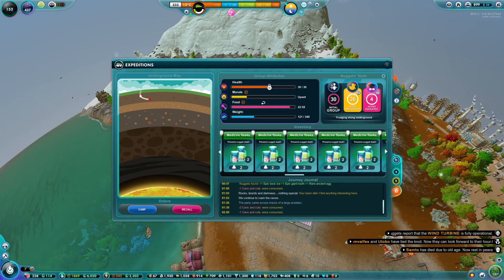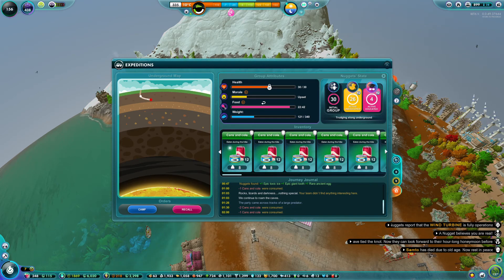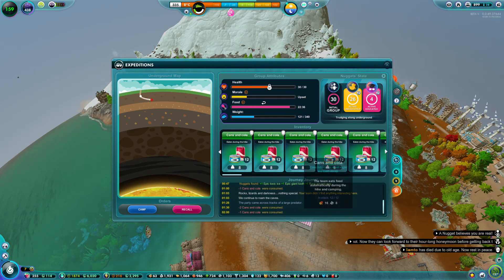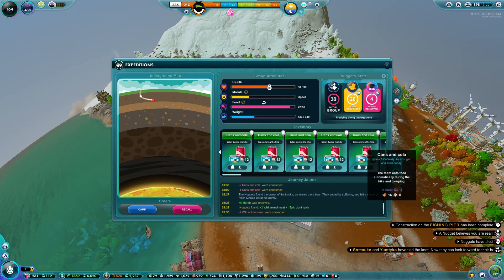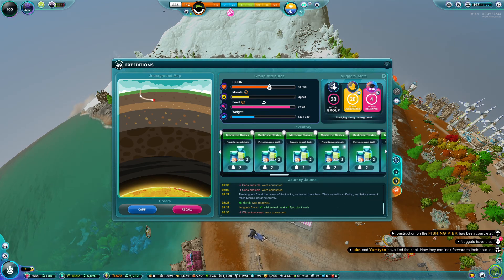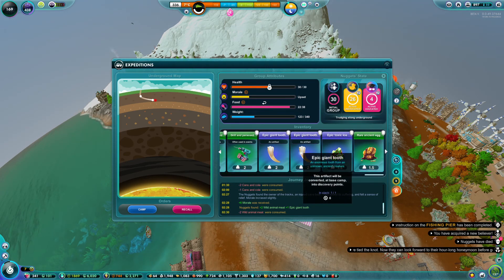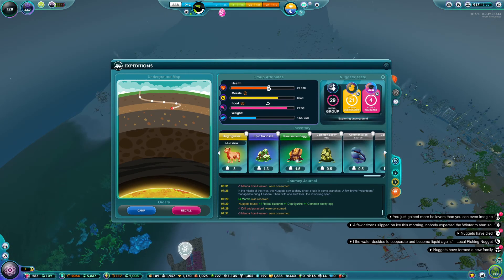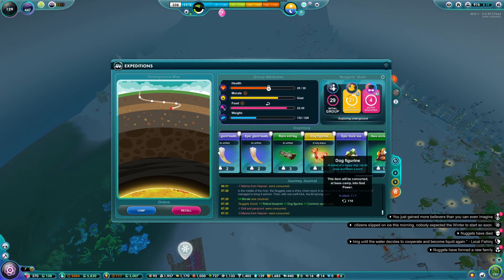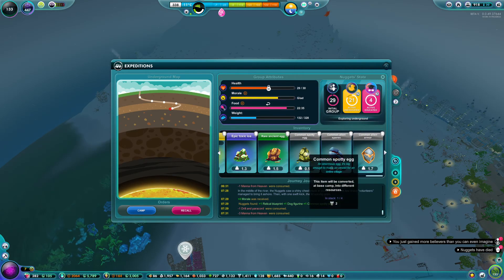Two cans of cola were consumed — three now, okay that's fine. Cans and cola — tuna and cola sounds like an interesting combination. Two wild animal meat and plus one epic shined tooth. Nothing too out of the ordinary yet. We got a blueprint, we got the dog figurine, and we got a common spotty egg — yeah, we've seen those before.